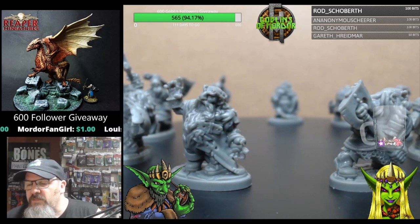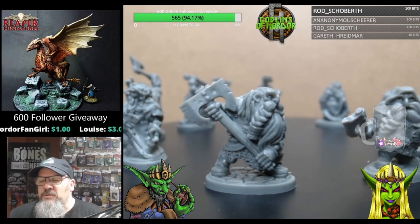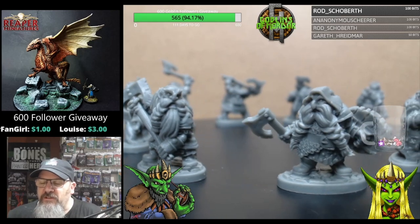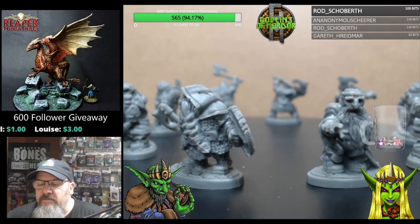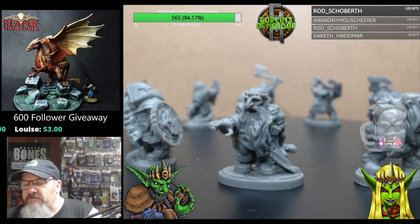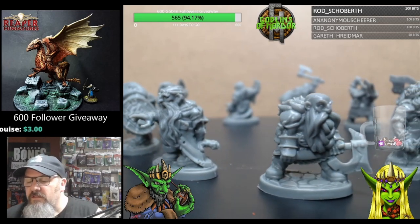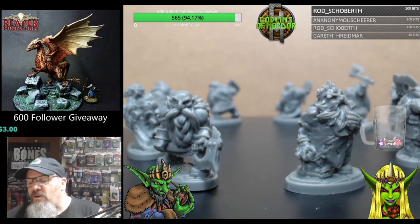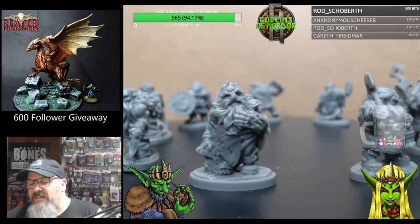Every single sculpt is just beautiful — absolutely gorgeous — all with flowing beards. When I do my dwarfs I either go for orange beards or white beards. Really really nice. They've got a selection of axes and shields; these are very old-school looking dwarfs with a very nice theme to them.